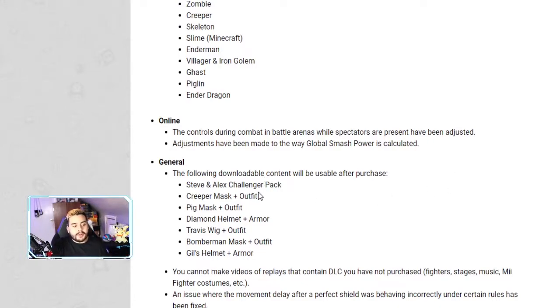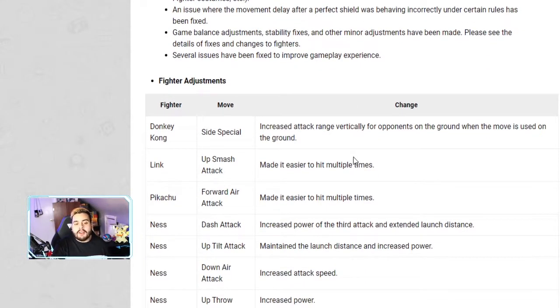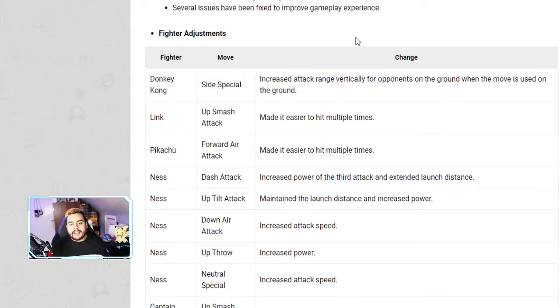We also got the creeper outfit, pig mask, diamond helmet, Travis wig, bomber mask outfit, and Jill's helmet. Now let's get to the part everybody's excited about. Donkey Kong's side special — his side B — has increased attack range vertically for opponents on the ground when the move is used on the ground, so he's going to land side B and ground opponents a lot easier than before.